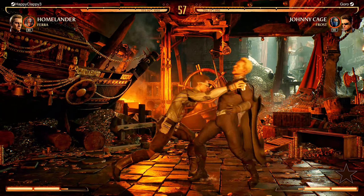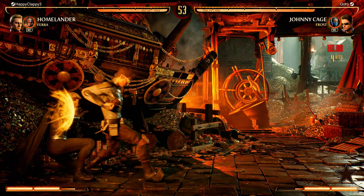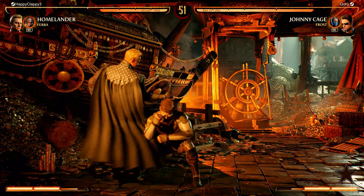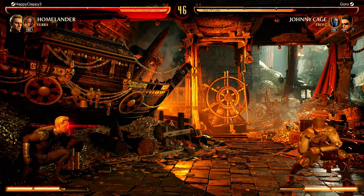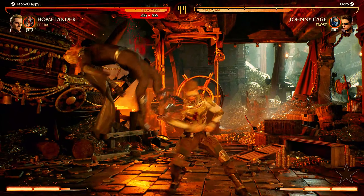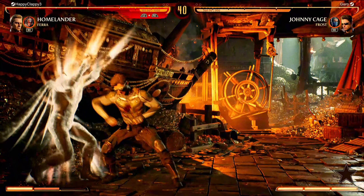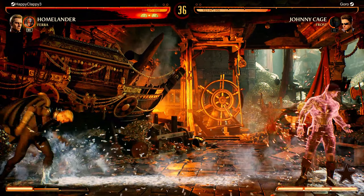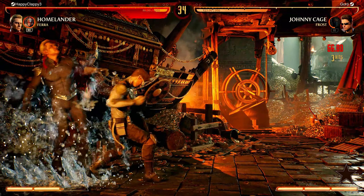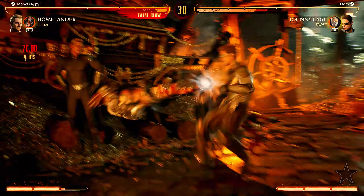Got to get out of that old MKX habit where I used to just pressure people on the get-up. He's got some decent pressure — keeps countering and then going for a low range attack. I'm going to keep pressure on him, try to get him into the corner and then activate corner combo specialties. I catch him right here — he just keeps doing the same moveset.